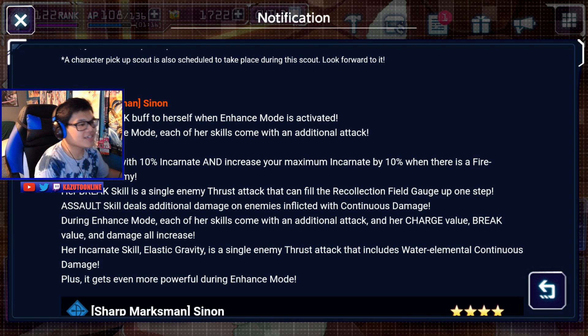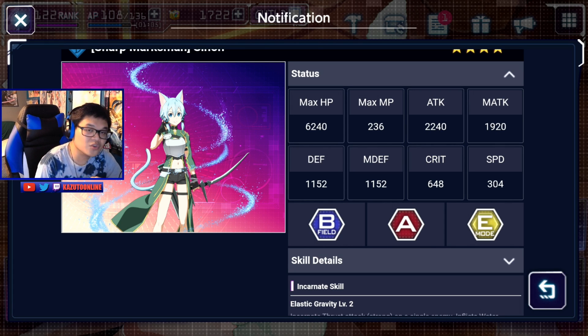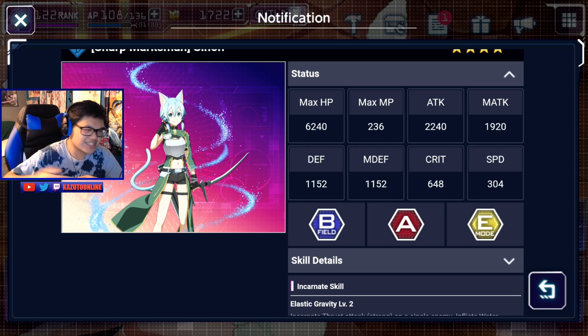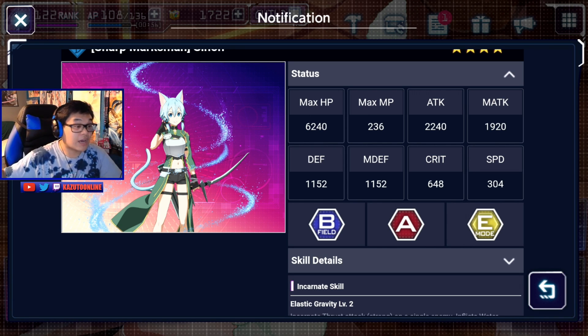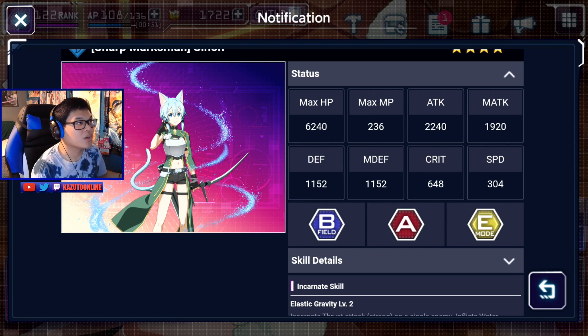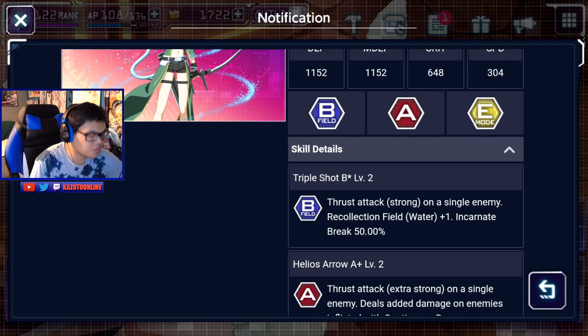She starts with 10% incarnate and 10% more incarnate if the enemy is the opposite element. She has a break thrust attack that fills up the recollection gauge, and an assault skill that deals additional damage when the enemy has continuous damage. Enhanced mode just makes her stronger with her charge and her break. Her incarnate skill, Elastic Gravity, is a thrust attack that deals water continuous damage. Looking at her stats, she has 304 speed — she is slow — and she's more of an attack unit. Her attack is 2240, which is not high; the 2300s or near that would be considered high.